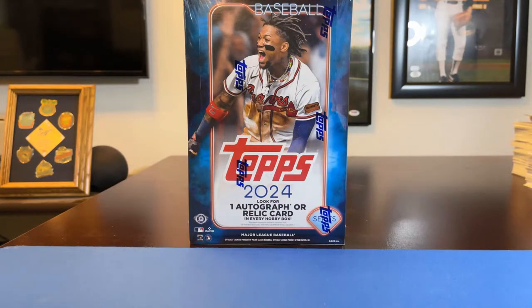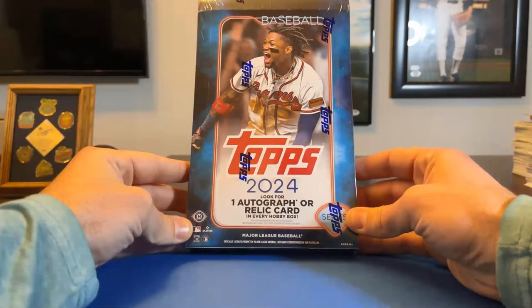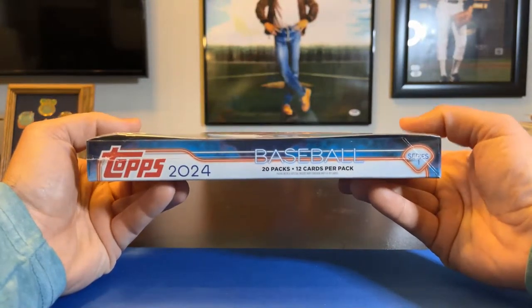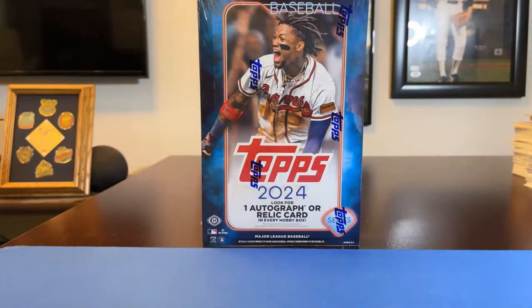We're going to give everybody another minute or two to get on and then we'll get going. All cards ship — all base cards, inserts, parallels, hits — everybody gets all the cards from the players on their teams. Here's the box: Acuna celebrating on the front. There's one autograph or relic card in every hobby box. 20 packs per box, 12 cards per pack, plus the silver pack.